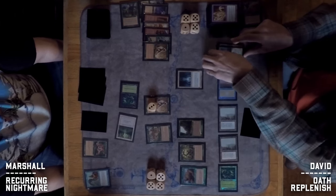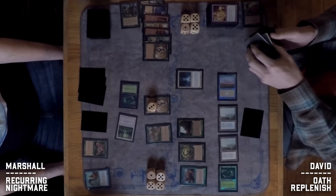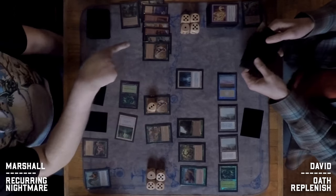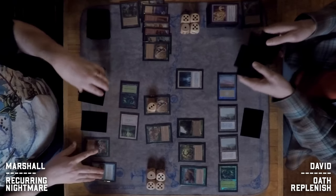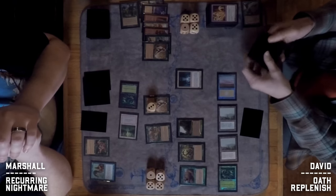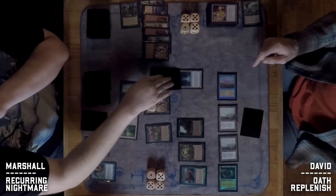David exiles some cards to get Replenishes, activating the Crop Rotation effect twice since he had drawn one rather than having it in the graveyard — this is now looking very good for David as he sets up to get his entire suite of enchantments back onto the battlefield.